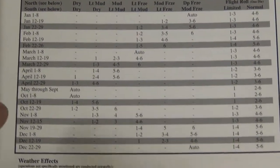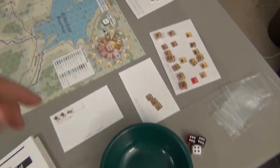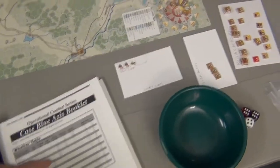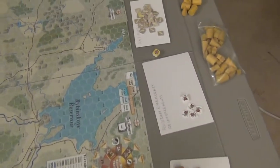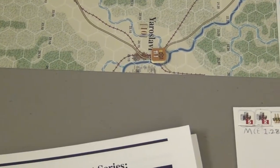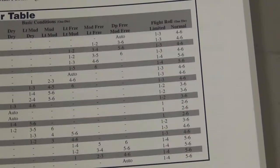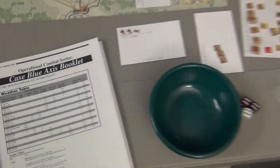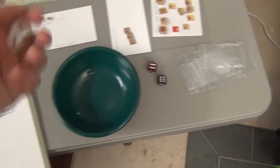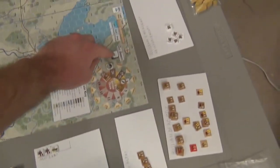We're going to look at the time of year — it is October 1st and 8th. It is automatically dry weather on the second turn of October, so I'm going to mark the weather as dry. The flight roll is rolled here: on a one it'll be limited flight, on a two to six it'll be something else. I roll and get a two to six, so flight is fully functional.